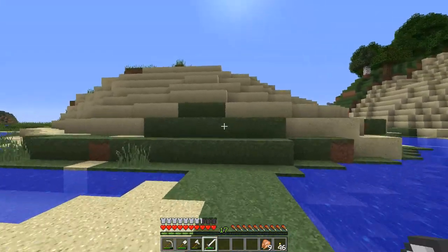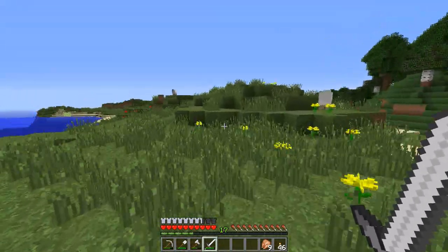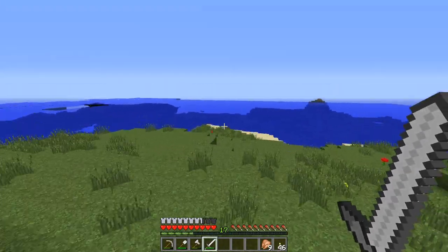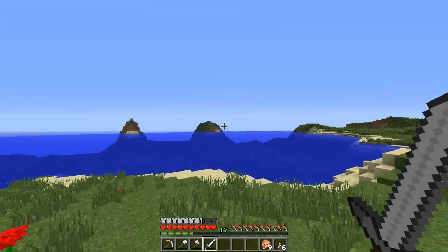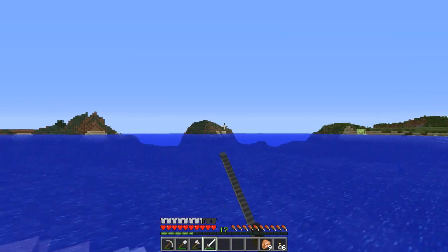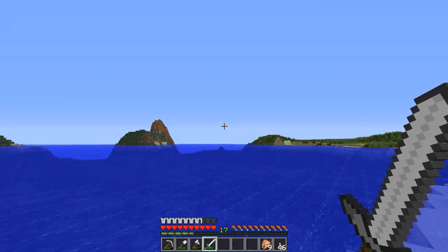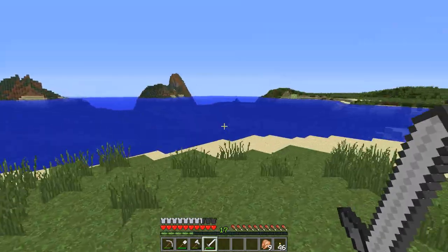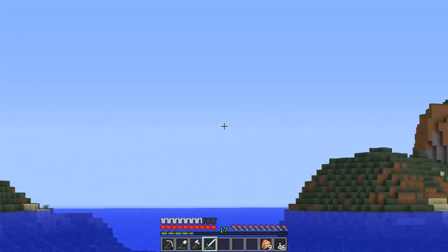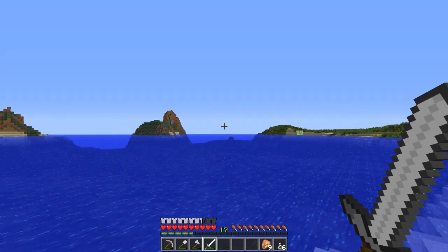I've got an idea of what I want to build. I want to do something with the water - I've got a lot of water here like a bay kind of thing. I might make it a little dockyard or shipyard. I want to utilize the water because I love the look of it. I'm planning - and this isn't set in stone yet - to use this area here and connect all these islands up. Instead of an underwater base like in the old series, I want an above-water base.